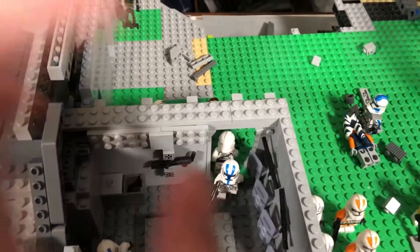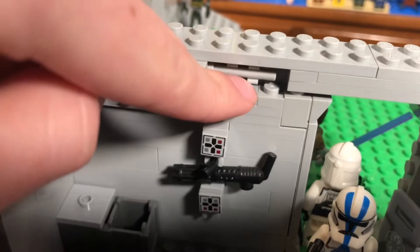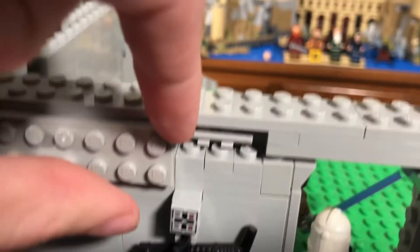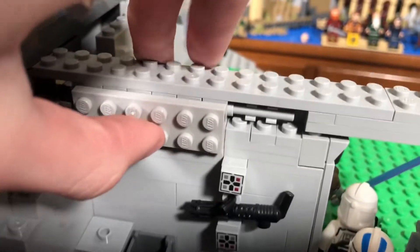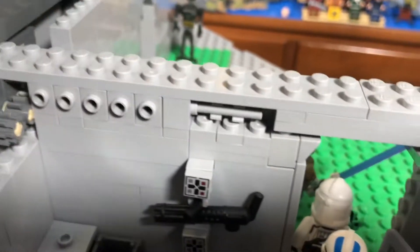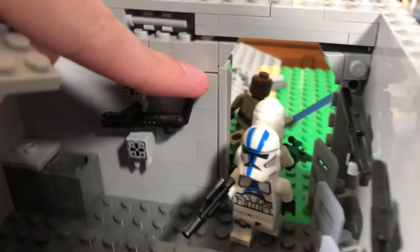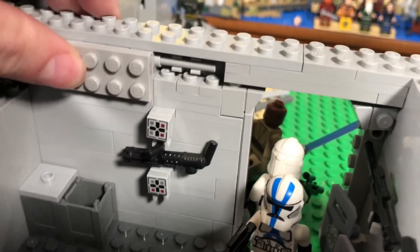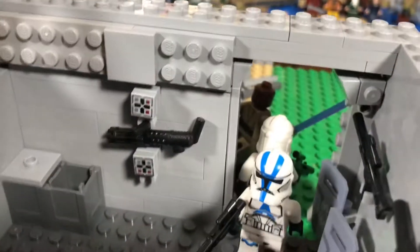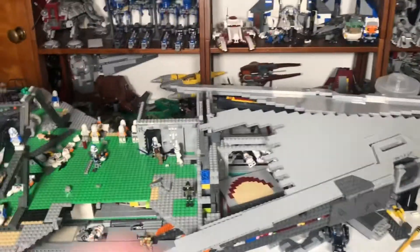The final thing I want to highlight is this section right here, which was super hard to create. To make the wall on this side we had to use some very cool building techniques — placing this connector piece right here to connect to the wall was very difficult and took a really long time. We have these plates here to cover it up so it's not too noticeable. Also, to make this line up perfectly with the wall we had to use some illegal building techniques. As you can see there's a little crack right there, meaning it's not perfectly lined up, but it's barely noticeable when you put the panel back on. That's something we had to do to make this work.